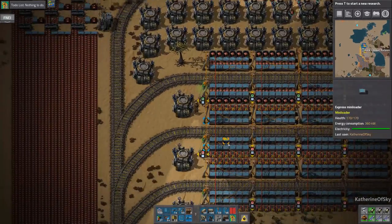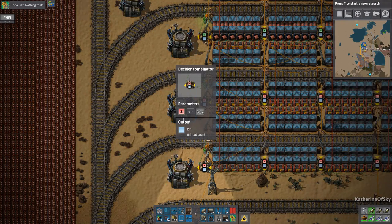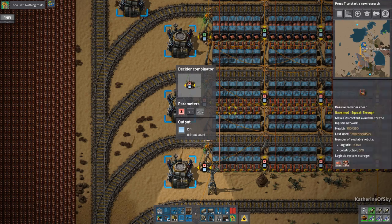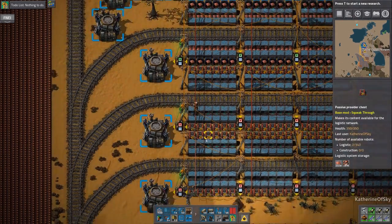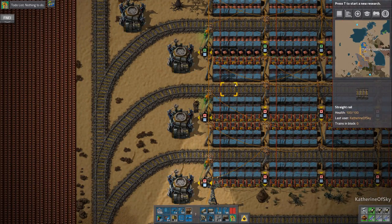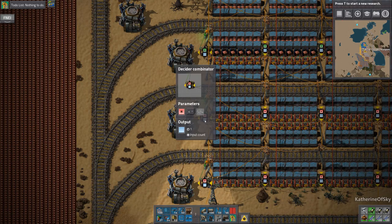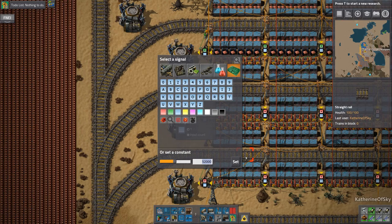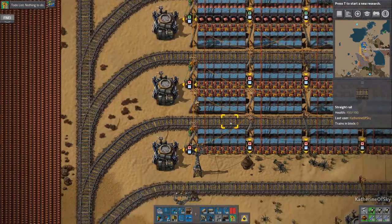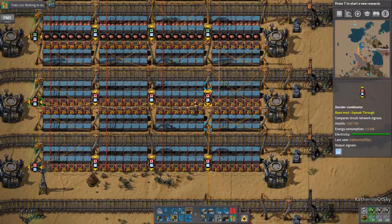Someone brought up that the combinators on the delivery stations are kind of wrong. I had factored in 100 per stack of ore, but it's actually 50 per stack, not 100. We did the math: the chests around the train car — 12 chests — add up to 28,600. A train car can hold 2,000 ore, so we need to remove that number and put in 26k. That's an approximation giving a little wiggle room. We'll set this and copy it to the other combinators.